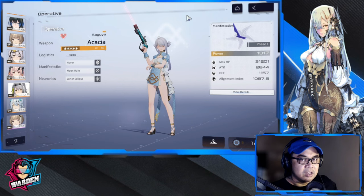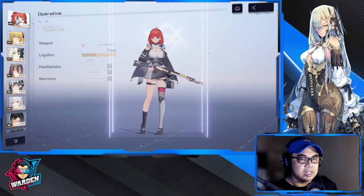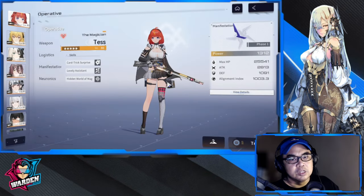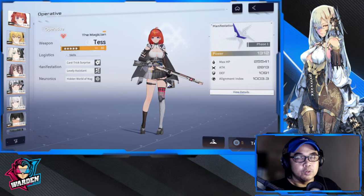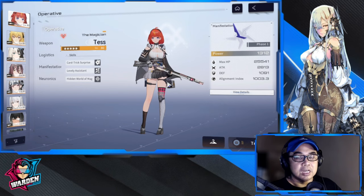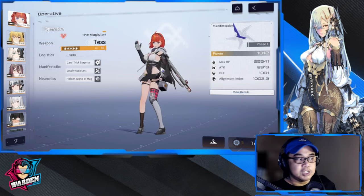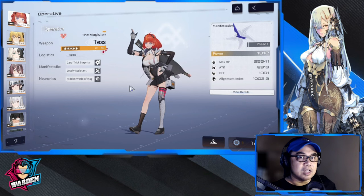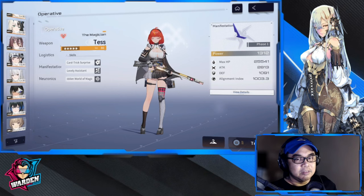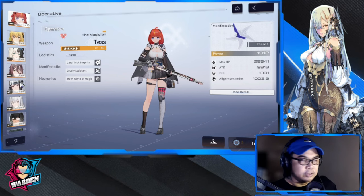The last recommended five-star is Tess, who helps cycle Cherno's ultimate faster for more frequent use. For healers, any healer works fine — no specific recommendation. So the full recommendation list is: Tess, Kaguya, Shadow Ka, four-star Marion, and four-star Chen Xing. Ultimately, it depends on your playstyle, your roster, and what you want to prioritize.